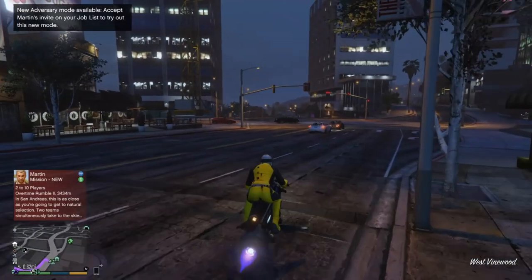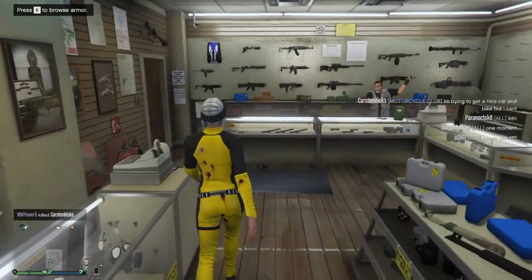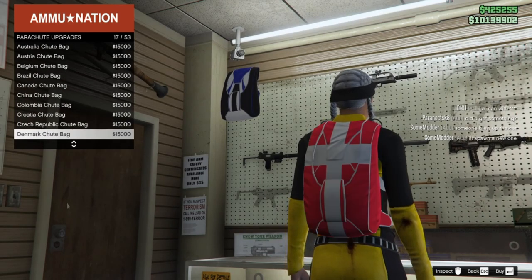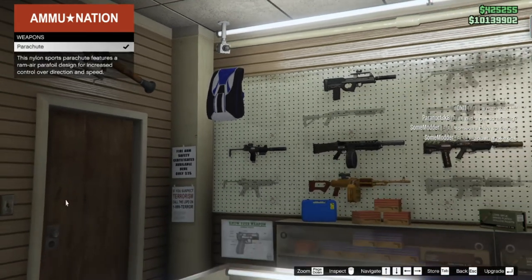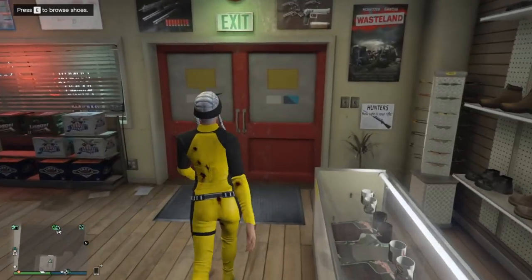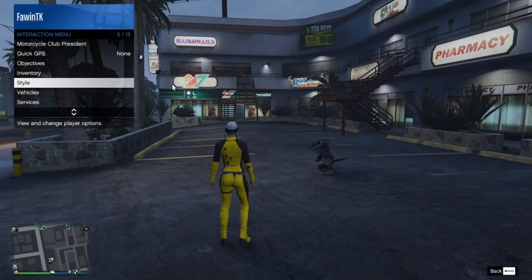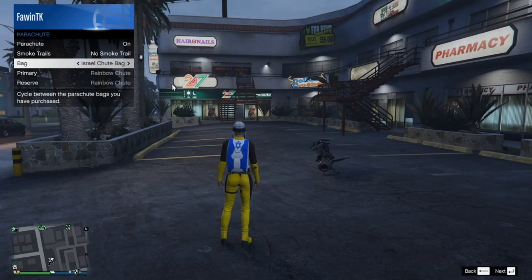We need to purchase a parachute bag — it's like the other duffel bag glitch I had on the red duffel bag. Once you're at the gun store, run in, go to the parachute section, and buy the 25th bag down, which is the Israel bag. Make sure you have that one equipped. Then head straight out of the gun store, open up your interaction menu, go down to Style, then in Style go to Parachute, turn parachute on, and make sure it's the Israel bag.